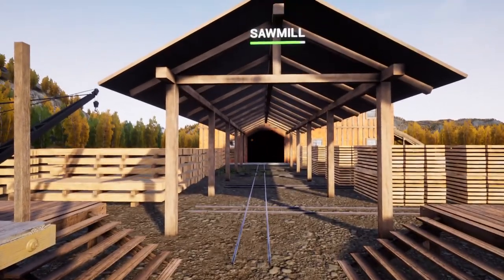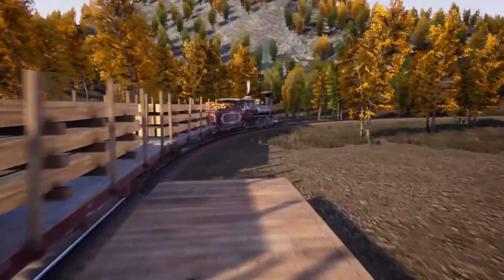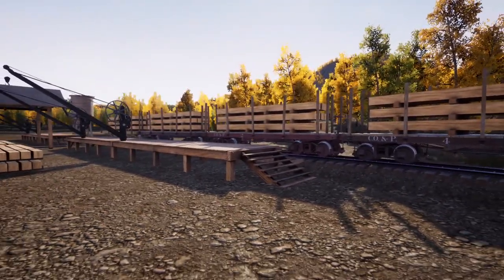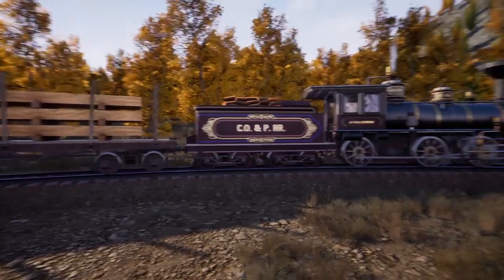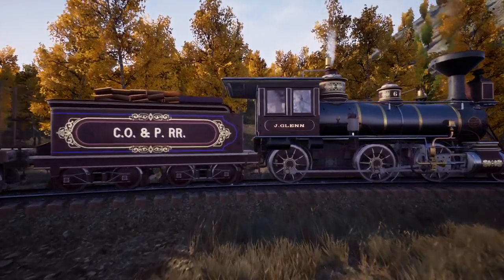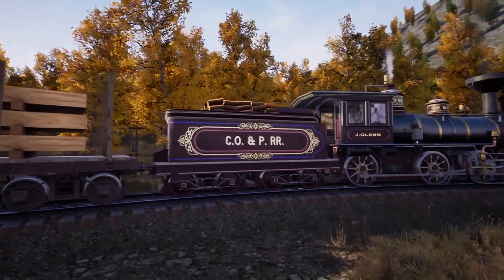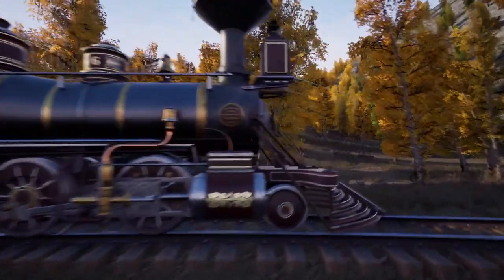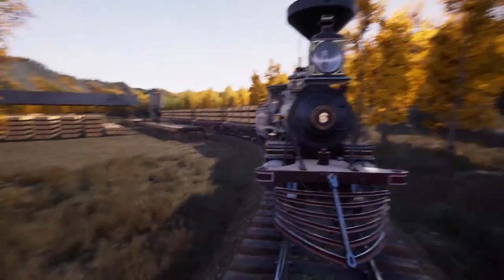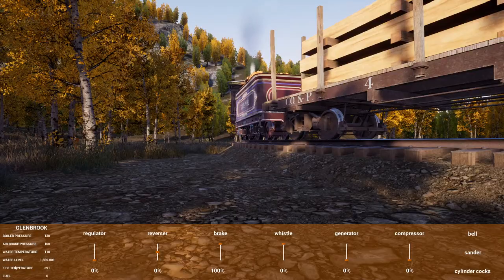Hello and welcome back to Railroads Online. Today we are doing a few things on the new multiplayer save file. We've finished all of the rail on it, so we'll be taking out some new rail, finishing that up, running some wood. We did pick up a new locomotive — the second one we've chosen to go with is the Glenbrook. We named it the J. Glenn or John Glenn, and it's part of the COMP Railroad — that's the Chill Out and Play railroad. We put number six on it.